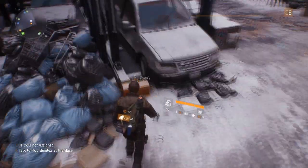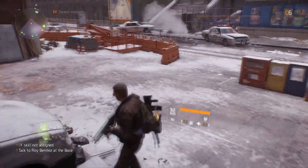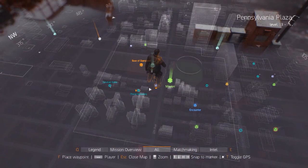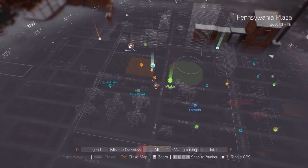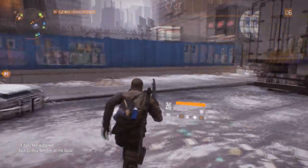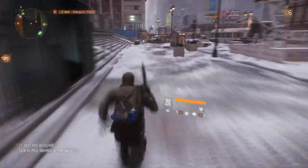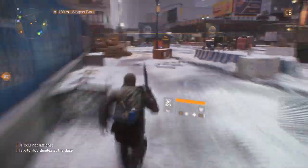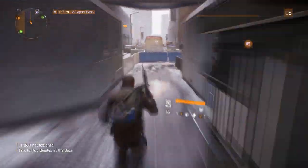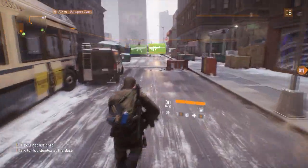Let's go pick up the second box. Alright, now once we pick this up, we're going to go ahead and head over to the weapons part, which is on the top left of the base of operations. Let's go ahead and put that on the waypoint, and I'm going to speed it up so you don't have to wait throughout the whole thing.